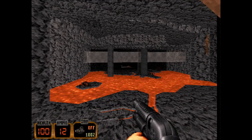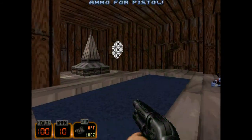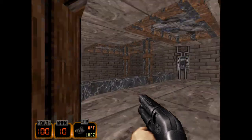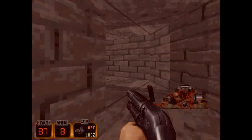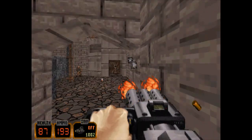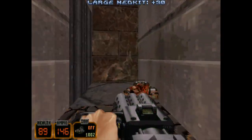Cheeky little secrets there. So a blue key door and another health point. I put some like little stained glass windows in the ceiling as well, just for fun.